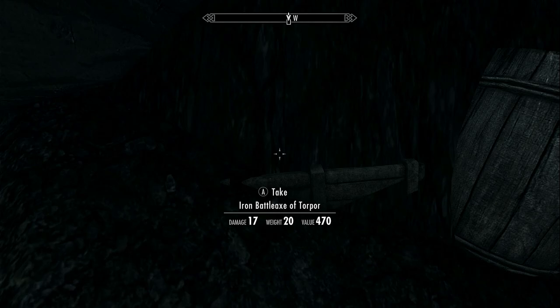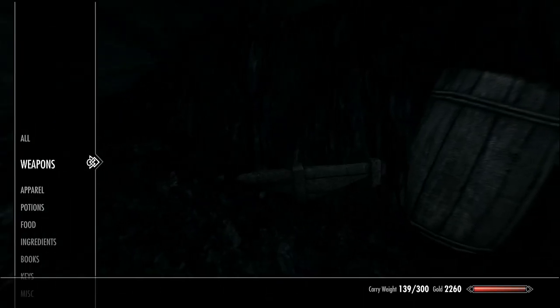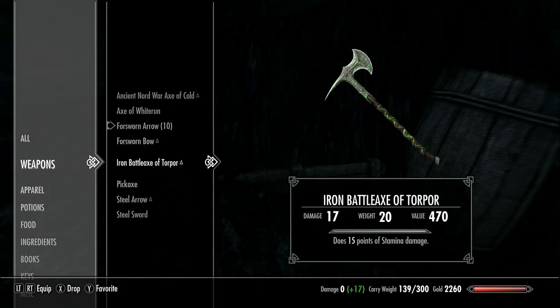What you need to find is this. I basically found this about five to ten minutes ago just by panning the camera to the left — it was seriously 100% pure chance. It does 17 damage, it's got 20 weight and a 470 value, though you won't get 470 gold for it from every vendor. It's the iron battleaxe of torpor. It does 15 points of stamina damage and it's enchanted.